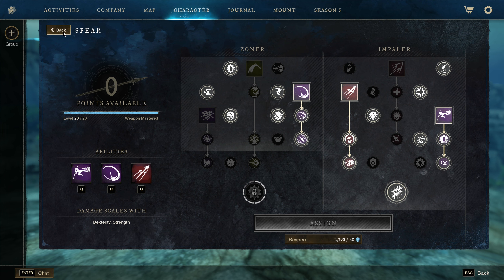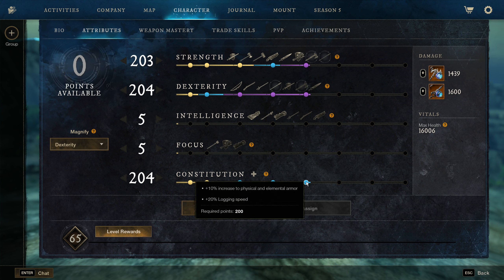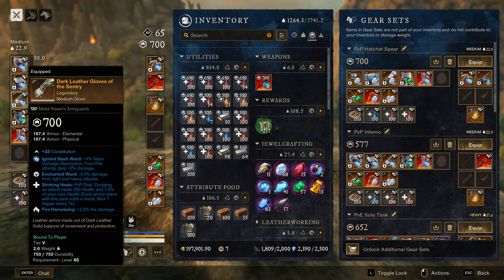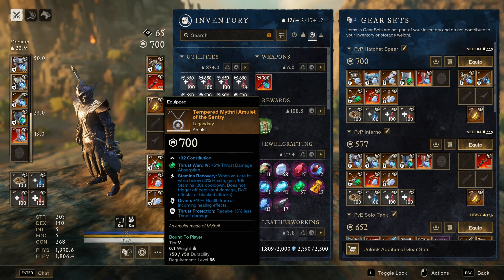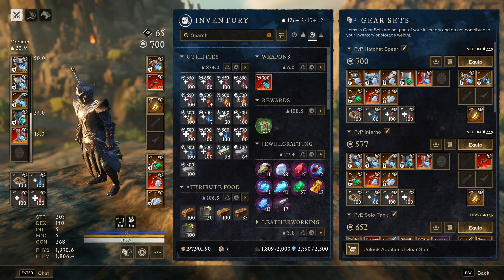For the attributes I just go an even 200/200 split still. I tried going 250 Dex and 150 Con but I just like being as tanky as possible — I don't like giving up the 10% armor. For the Fire Staff version of the build I went Shrieking Heals, Enchanted Ward, and Fire Harnessing on every piece I could get. One piece I couldn't find anything with Shrieking Heals so this is close enough. We still have four stacks of Shrieking Heals plus Shrieking Blessing. Jewelry stays the same. We end up with 26% Slash Resist and 24% Thrust Resist in this build.